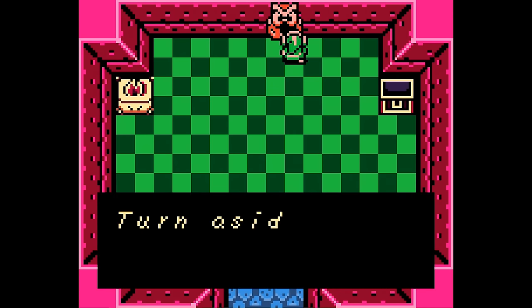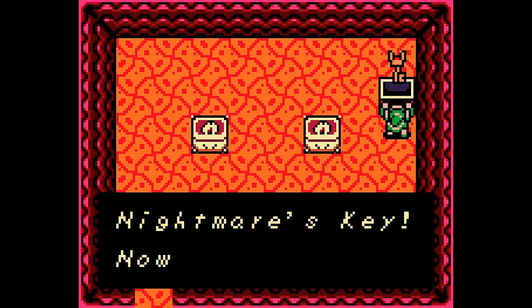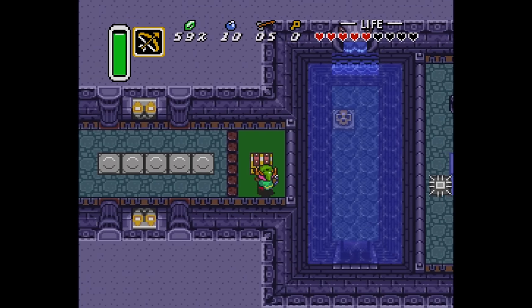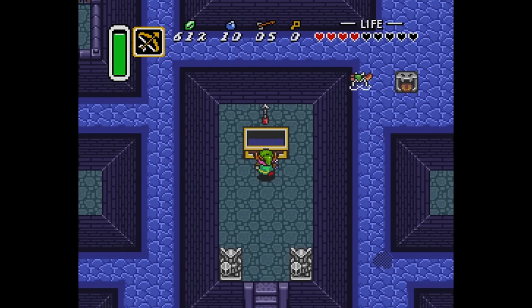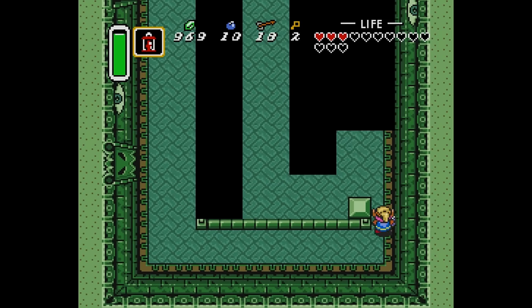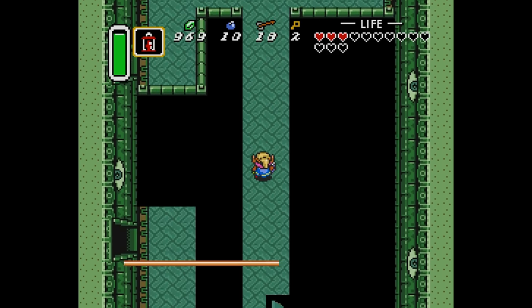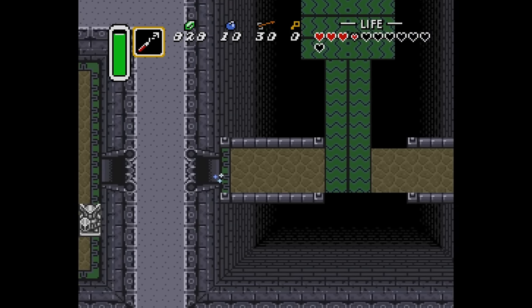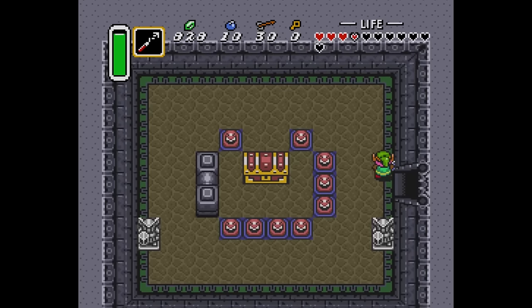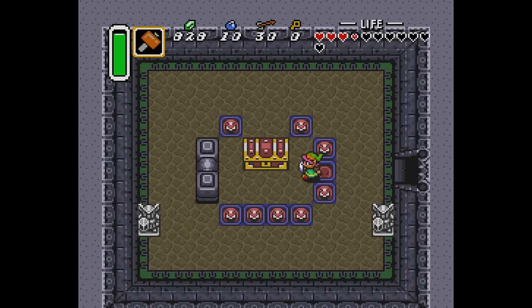But the biggest change comes down to how the big key works. In A Link to the Past, the big key is used to open the chest that contains the dungeon's item, which is a brilliant touch. It gives you a real sense of excitement as you rush back to that big chest you saw earlier, giddy with anticipation to find out what's inside. That sometimes involves backtracking — but it's meaningful and motivated backtracking. You're excited to return to the chest.